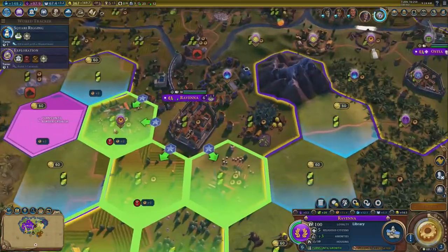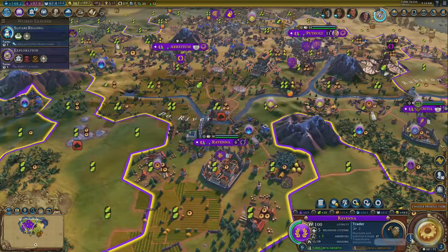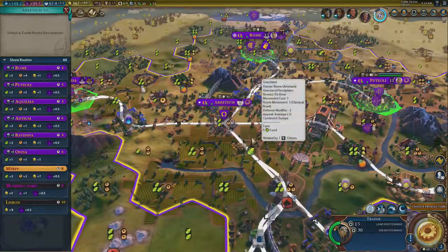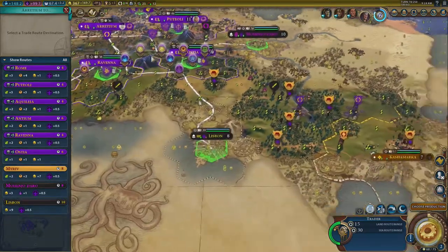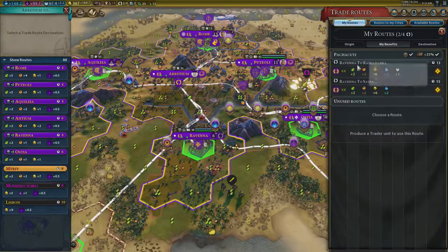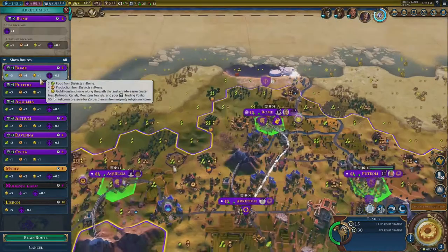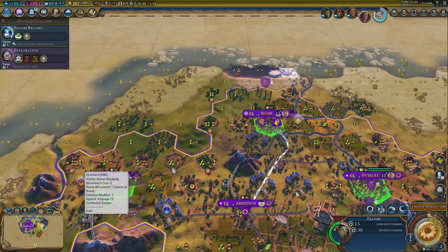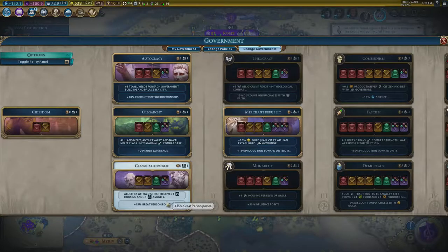It might be an industrial zone — only three adjacency though. Traders are going to be important for me now — looking to get these routes up as quick as I can. I can get some food if I go to Rome, and I actually want to trade with my allies as much as I can. Ravina is doing the trade — that's strange. We're going to send one to Rome. It's a nice short route, and if it boosts this city up to 10 population I can leave it alone.